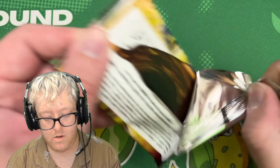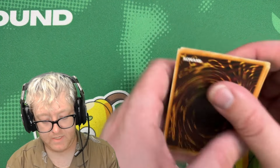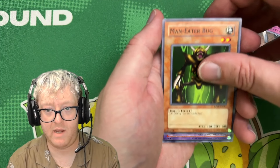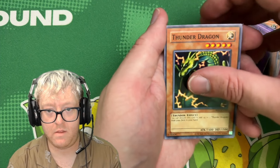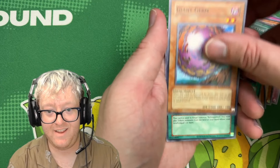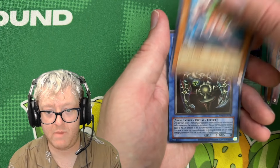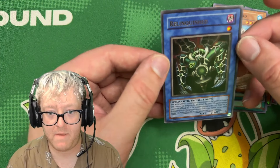Let's rip this pack open. Seven Tools of the Bandit, Man-Eater Bug, Twin-Headed Thunder Dragon — that's what your mother calls me. I think that was the regular Thunder Dragon. Luck of Losing Ritual, Toon Mermaid, Relinquished — zero defense, zero attack, what a loser.